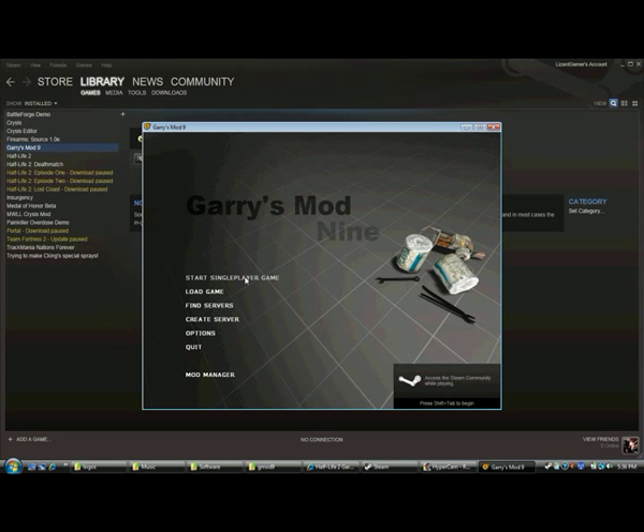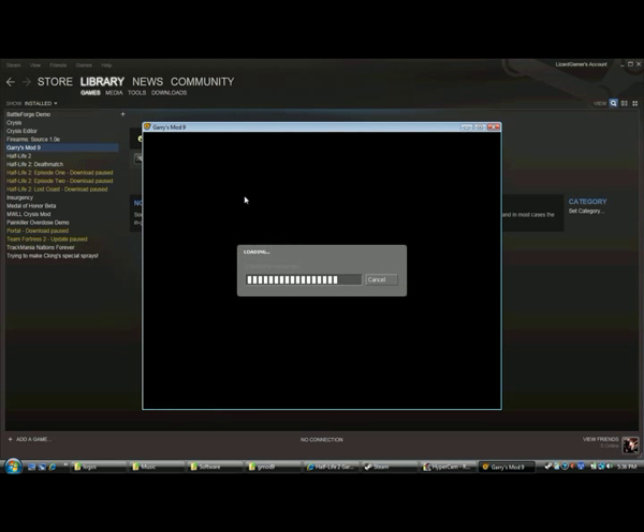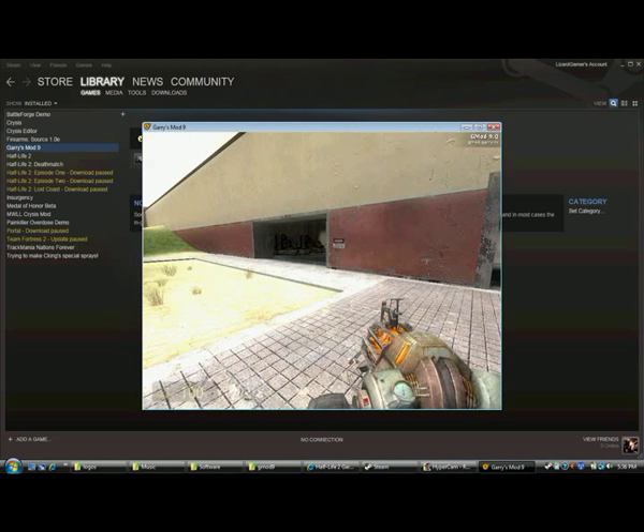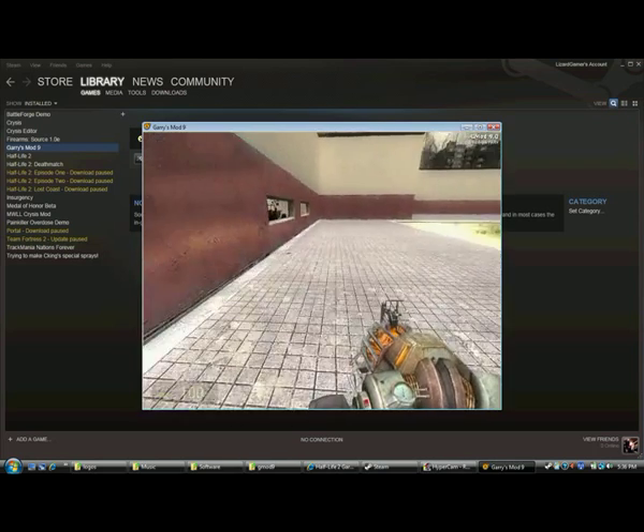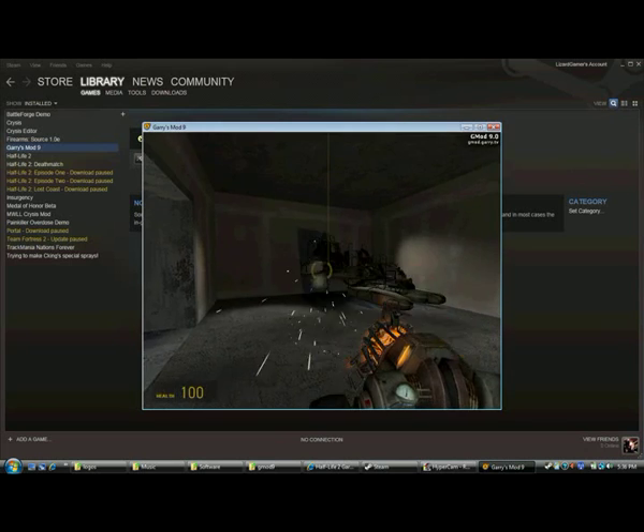Now while it's loading, the reason why is because Half-Life 2 was — the engine version had been changed. Instead of using the normal Half-Life 2 engine, which is Source Engine, they used the Orange Box version, which came out with the other Half-Life 2 games and Team Fortress and all that.